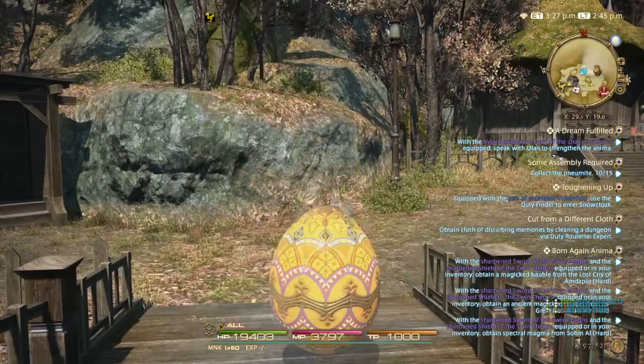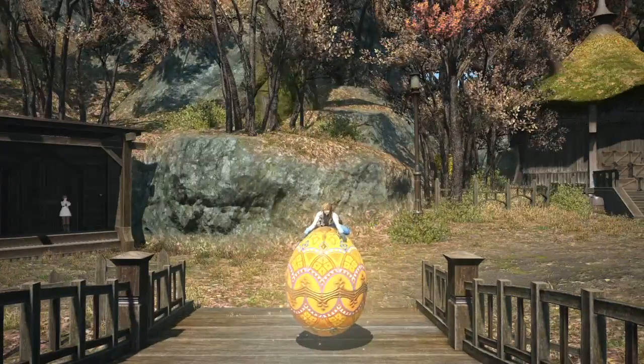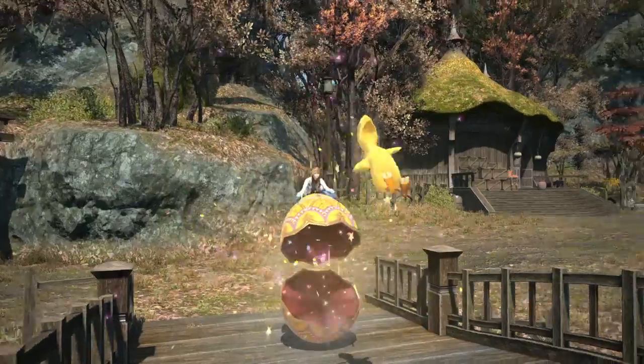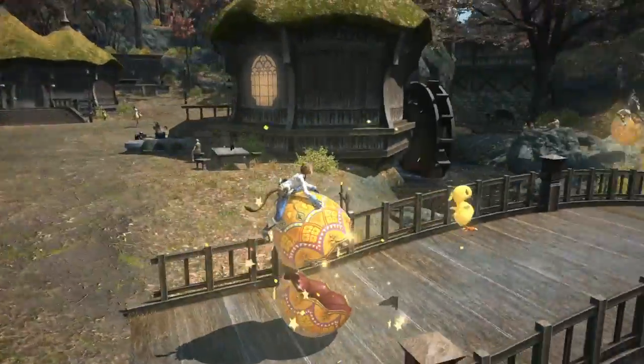Now the thing is, this doesn't actually deliver eggs, but it does have an activation if we press the Koina symbol. A little chocolate chocobo minion leaps out at you — how cute is that? And little stars as well, and the sparkle.